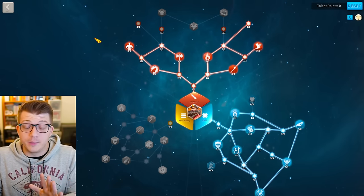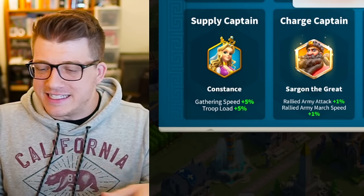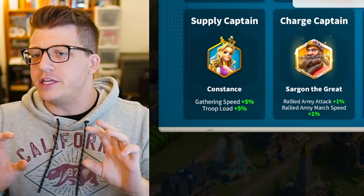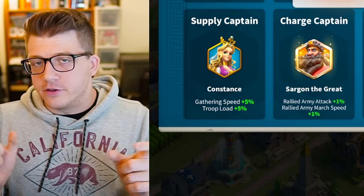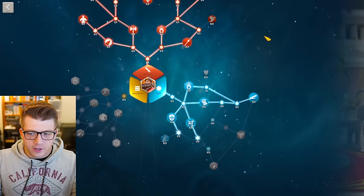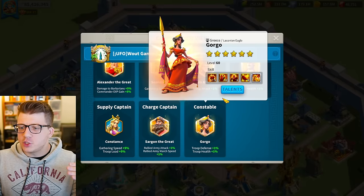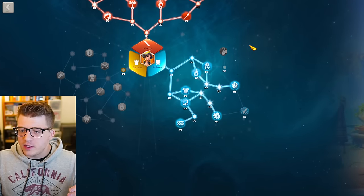For example, this is my talent build on Sargon — grab Feral Nature, grab Fleet of Foot, grab the 1% health here, then the 6% health here, and you still gain the 2% defense right here just because you have points left over. Grab the Double-Headed Axe as well. That's just my opinion — you guys can let me know in the comment section below if I'm wrong. I also want to point out that since he's not in KvK right now, it's possible that his talents could be changed to optimize for Sunset Canyon.